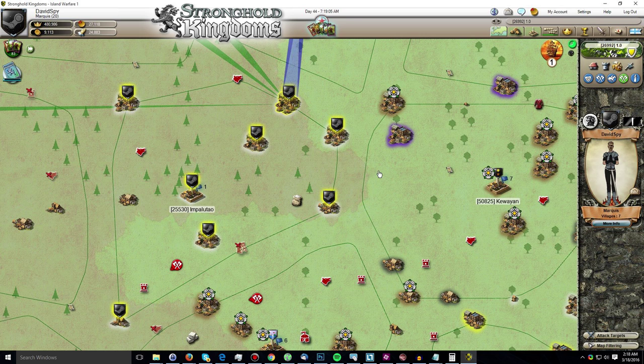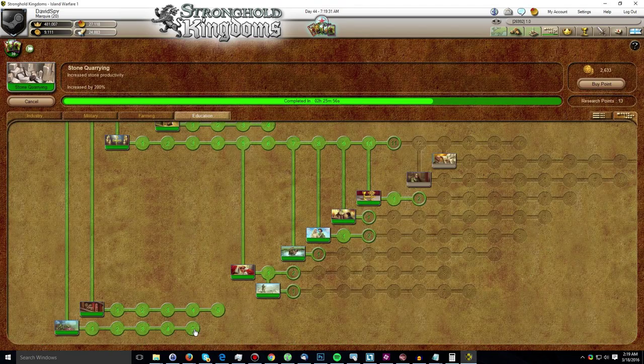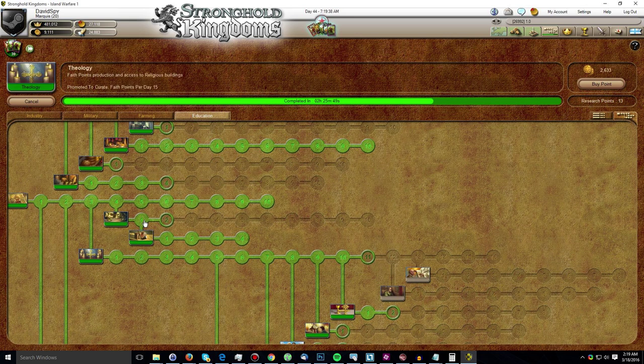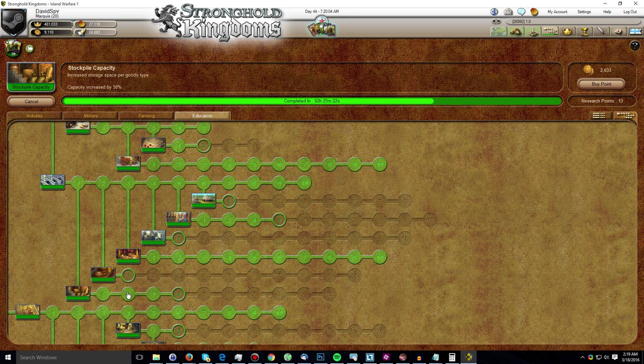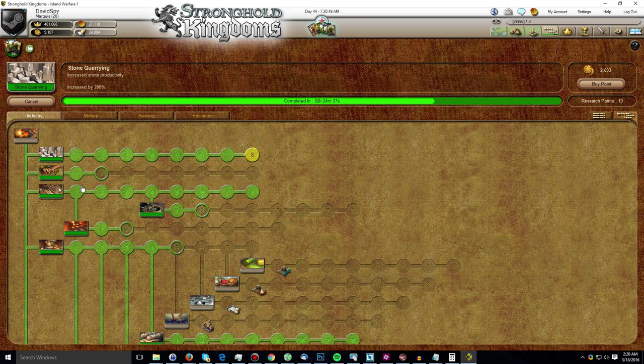Let's quickly look at the research I completed. Starting in the education tab: I put 5 research points into decoration, maxing it out at level 5. I put 1 point into philosophy to unlock the justice sub-branch, then 4 points into justice, also maxing it out. I also put 2 points into stockpile capacity for a total of level 3. In the military tab I put an additional point into leadership, now at level 6, which gives me access to 7 villages. In the industry tab I've put 7 points into stone quarrying and I'm currently researching the 8th.